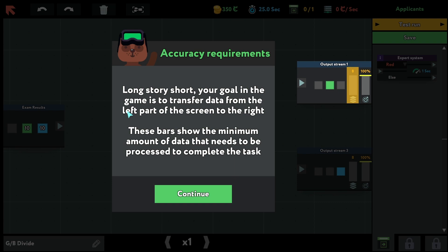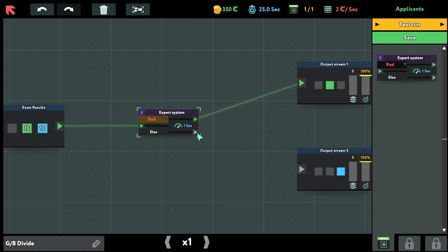Your goal in the game is to transfer data from the left part of the screen to the right. These bars show the amount of data that needs to be processed to complete the task. So green is going to the top — let's go. I can speed this up, yes.